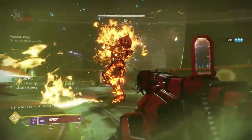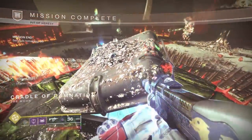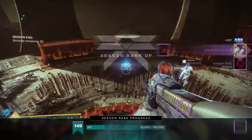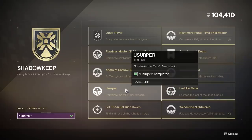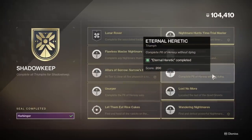Speaking of the dungeon, you'll need to complete a successful run through it to earn the emblem Sanguine Static. But that's not all — you'll also have to complete a run of the dungeon solo without leaving, all in one go, to unlock the Triumph Usurper. On top of this, you'll also need to complete a run through the dungeon without dying, which unlocks the Triumph Eternal Heretic. Like with the flawless nightmare hunts, it doesn't matter if your teammates die as long as you don't. The solo and the flawless can be done in the same run or separate runs, but both are needed to complete the seal.